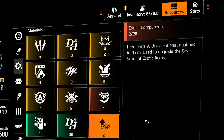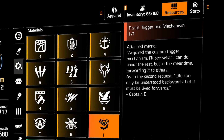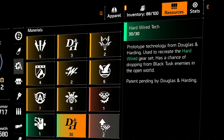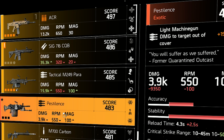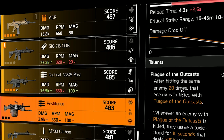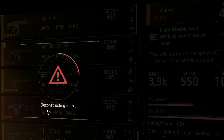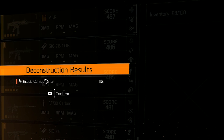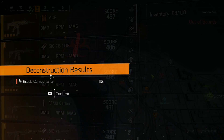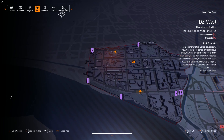Most people are probably wondering how to get the exotic components — you get exotic components from dismantling exotics. Do not dismantle your Chatterbox, otherwise you won't be able to upgrade it, because you need the Chatterbox to make the 500 gear score Chatterbox. What you want to do is dismantle any other exotics that you have. I recommend you dismantle the Pestilence, because right now it's probably the worst weapon in the game — even with the perks, it's extremely bad.